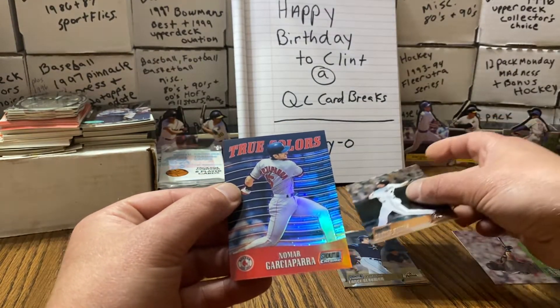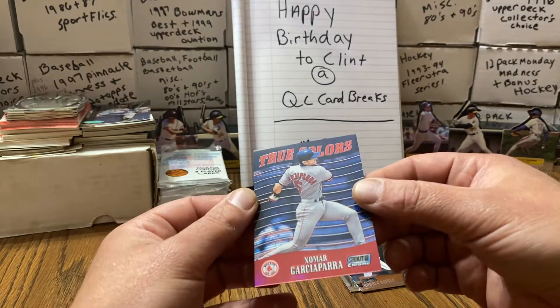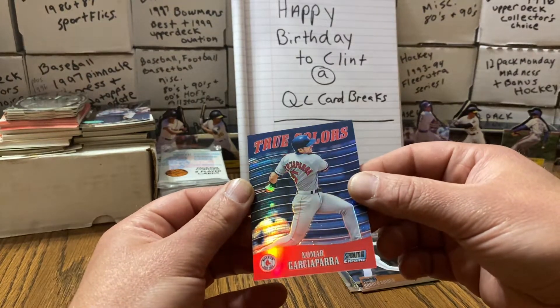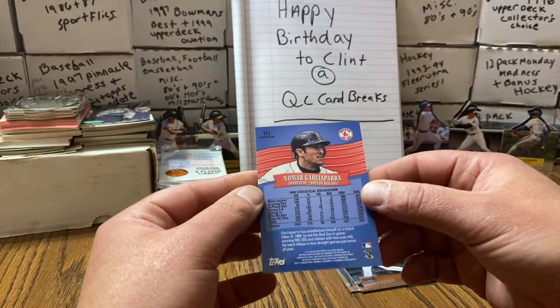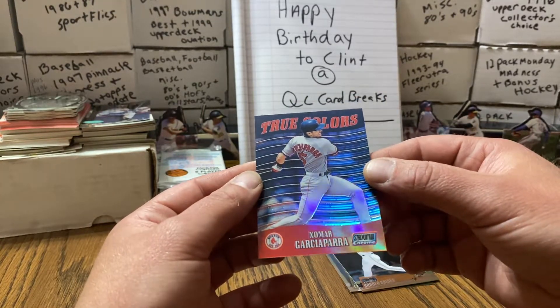All right — quick reveal. It's not the biggest name on the planet, but there it is. Nomar Garciaparra. Was I wrong? No, I was absolutely right. This is True Colors. Obviously there's a list of people it could have been that would have been awesome. But I'm stoked that we pulled a card that's one out of every 160 packs. That is just awesome.